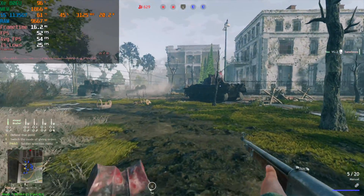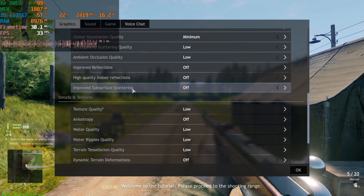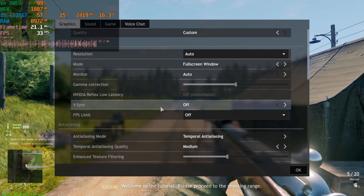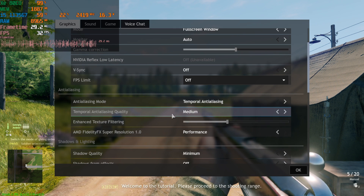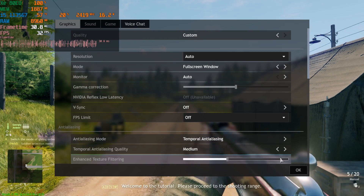Hey there, we're taking a look at Enlisted running on the i5-1135G7. This is a free-to-play shooter currently running at 1080p, with all settings at the lowest. It supports FSR and we have FSR set to performance mode.